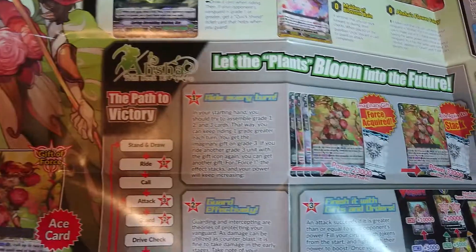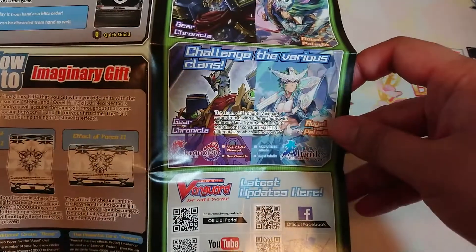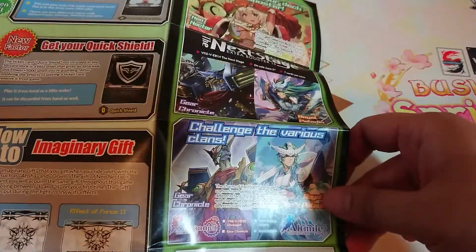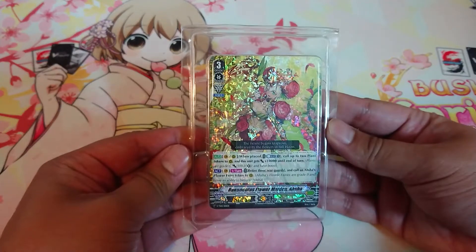There's your map — it has all the zones, it has some artwork with Asha, very nice. It tells you how to kind of play the deck a bit: get the force markers, get the order cards, and then the other two units. That's what's on the map.